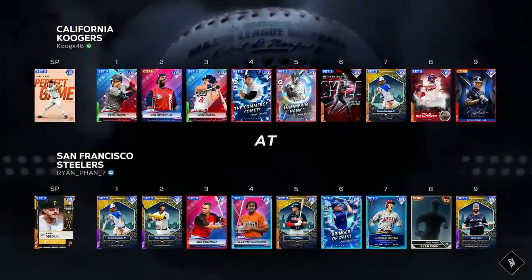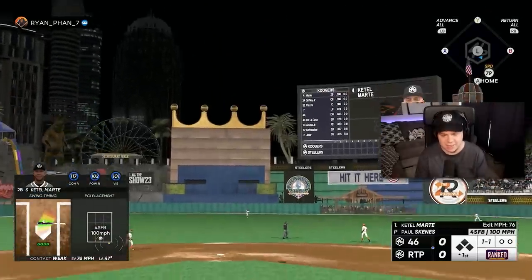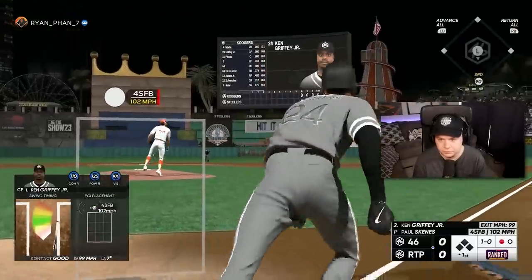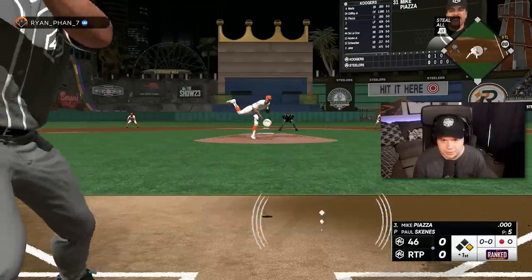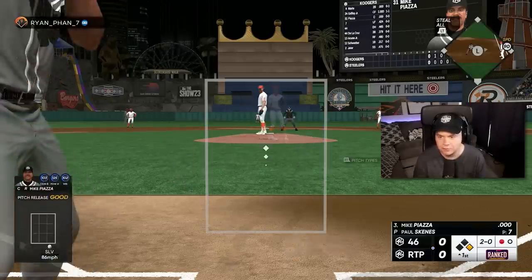We're facing Paul Skeens. I missed a fastball first AB — all good. Here he comes, 99 overall Ken Griffey Jr. — base hit, first AB! I went up to get that fastball too. Come on Piazza, please be good this year. I would love to use Piazza more — there's just so many catchers I would use over him. I just want him to be good for me for one year.